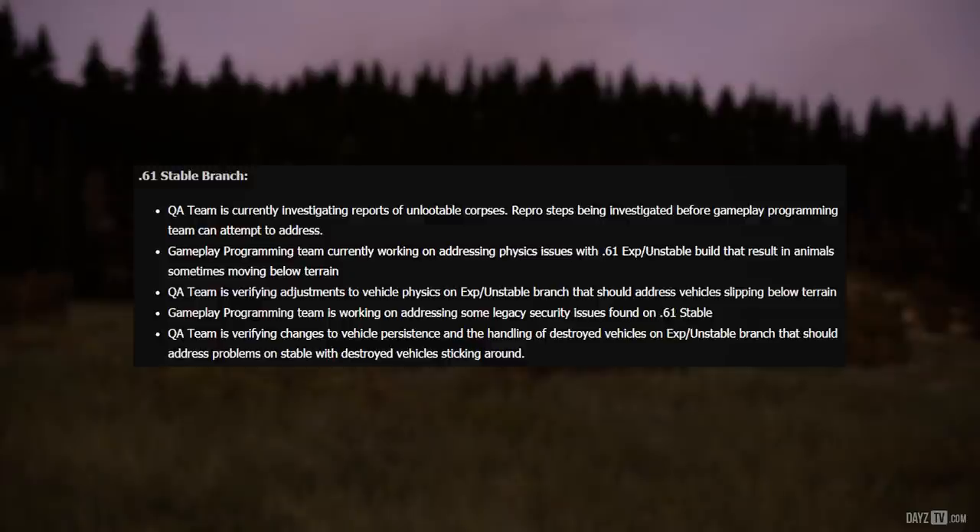The QA team is currently investigating reports of unlootable corpses, with repro steps being investigated before the gameplay programming team can attempt to address. The gameplay programming team is currently working on addressing a physics issue with .61 experimental unstable build that results in animals sometimes moving below terrain. The QA team is verifying adjustments to vehicle physics on experimental unstable branch that should address vehicles slipping below terrain.